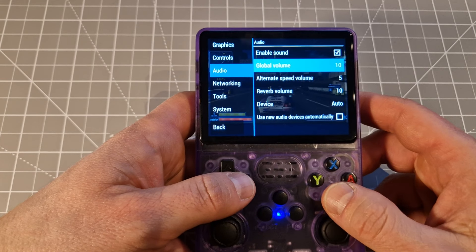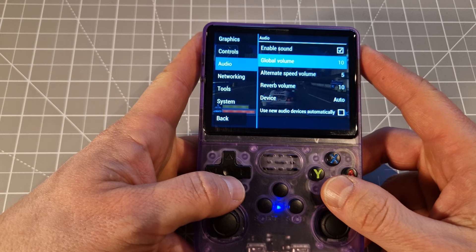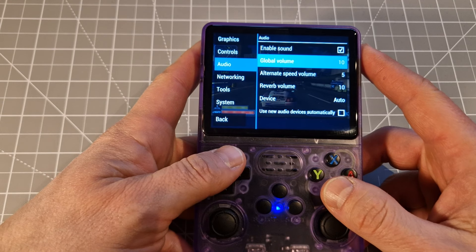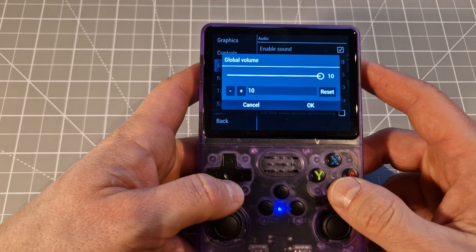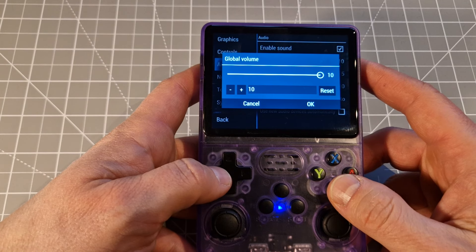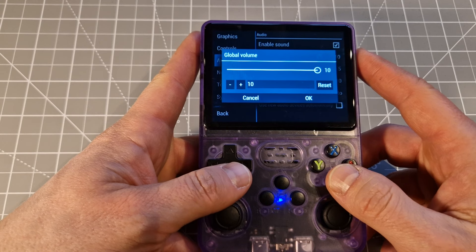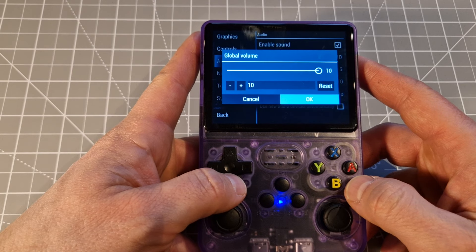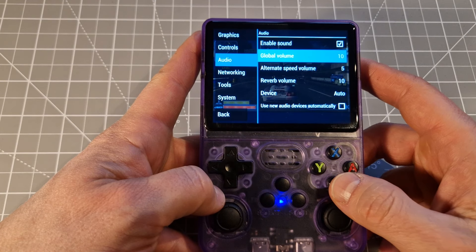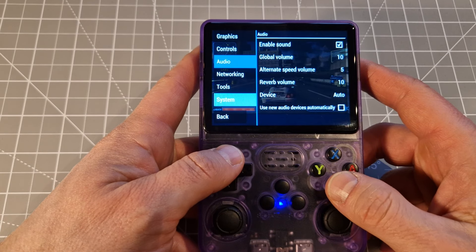I had an audio issue. When you go to audio, what happened to me — I had a few times when my sound wasn't working for games and I said 'what's going on?' It's enabled, sounds look fine, but for some reason the global volume was zero. Just when you have the situation where your PPSSPP hasn't got sound, go here to that option and change global volume to 10. That's what I had — just remember about that.